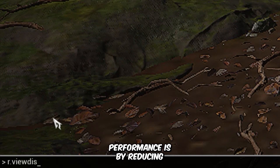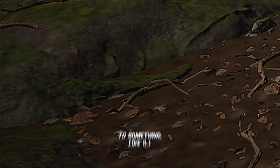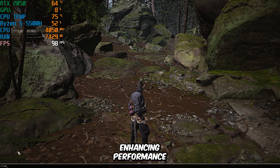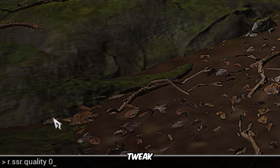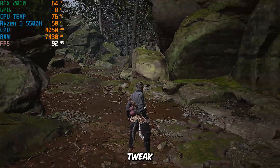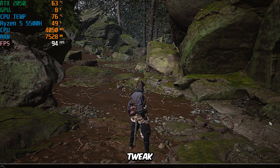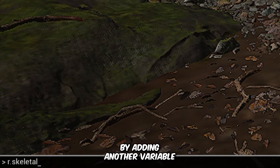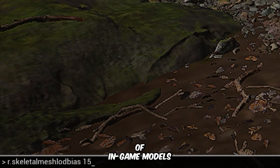Another great way to improve performance is by reducing the draw distance. You can do this by adding this console command and setting the value to something like 0.1. This reduces how far objects are rendered in the game, further enhancing performance. You can also enable low-poly models by adding another variable and setting its value to 15, which reduces the complexity of in-game models and will boost performance.